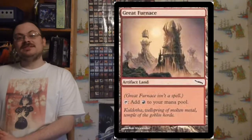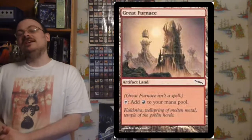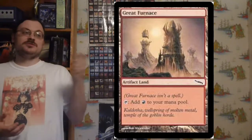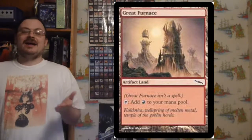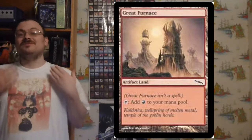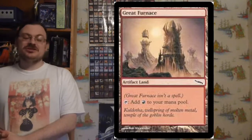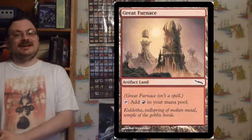This set is infamous for its unbalancing of power within Magic. A lot of abilities that would normally be restricted to certain colors are spread to other colors. There are also many abilities within the set that play off each other — for example, Artifact Lands playing off of Affinity for Artifacts. This led to a lot of bans and restrictions among many of the cards from this set, including the Artifact Lands.